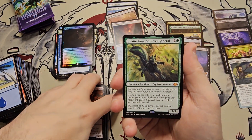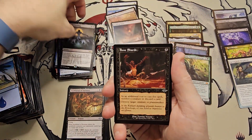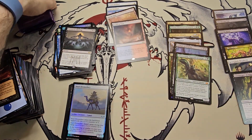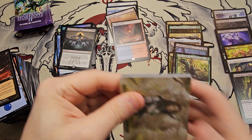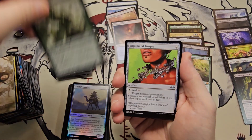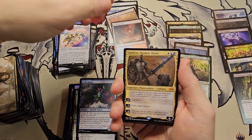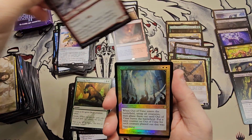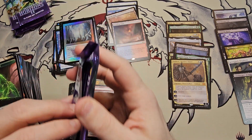Chatterfang — we got a good mythic! Very nice. Patriarch's Bidding, Bone Shards, the Dromedary, Gatekeeper of Malakir — all uncommons and commons for the list, but decent. Foundation Breaker, Liquimetal Torque, Tide Shaper — and Dakon. Two mythics back-to-back, nice. Hunting Pack, and an Out of Time retro foil rare — still not worth much though. Four packs left, folks.